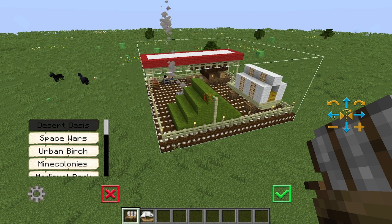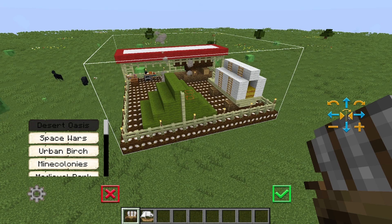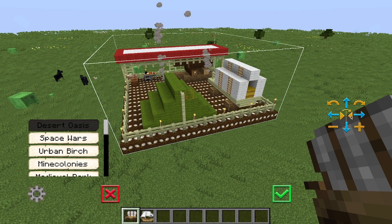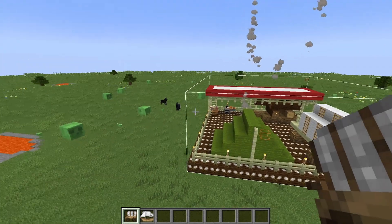This is true for MineColonies buildings. These two arrows up here rotate it. These arrows facing each other will flip the design. Turns on the left, turns on the right, to the right, to the left, towards you, away from you — and these are relative to your position.